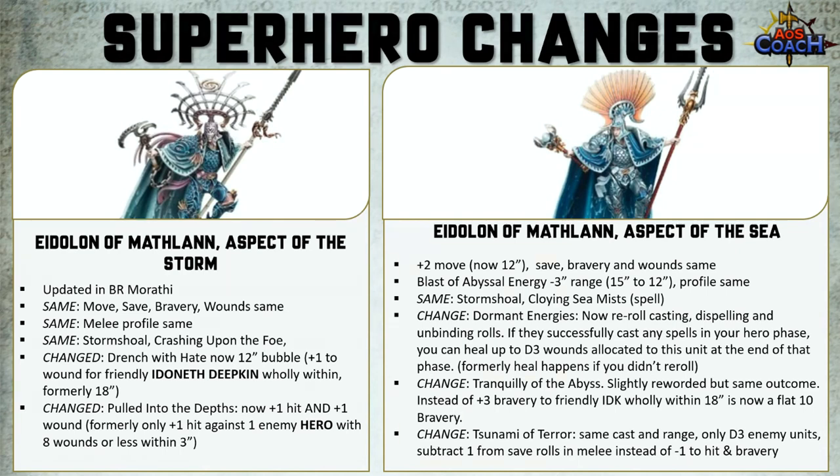One of the changes is Dormant Energies — it now allows you to reroll your casting, dispelling and unbinding roll, and if you were successful in casting any spells in your hero phase, you can heal up to D3 wounds allocated to the Eidolon at the end of the phase. Previously you would only heal if you didn't reroll, but now it looks like you get to have your cake and eat it too — do both.